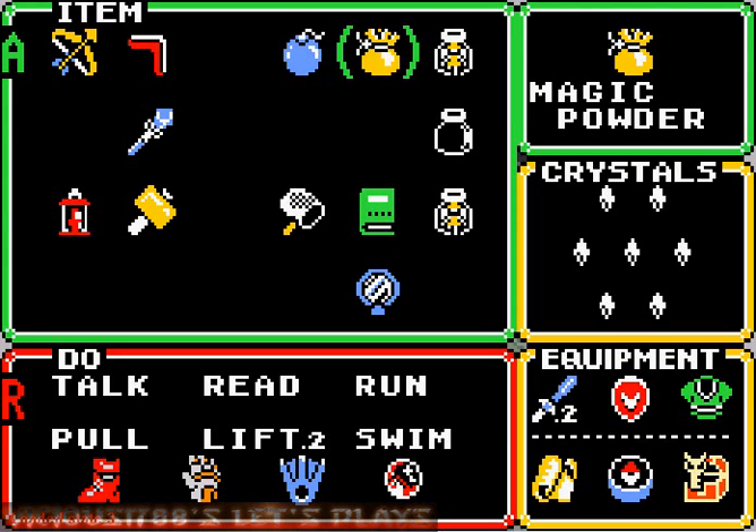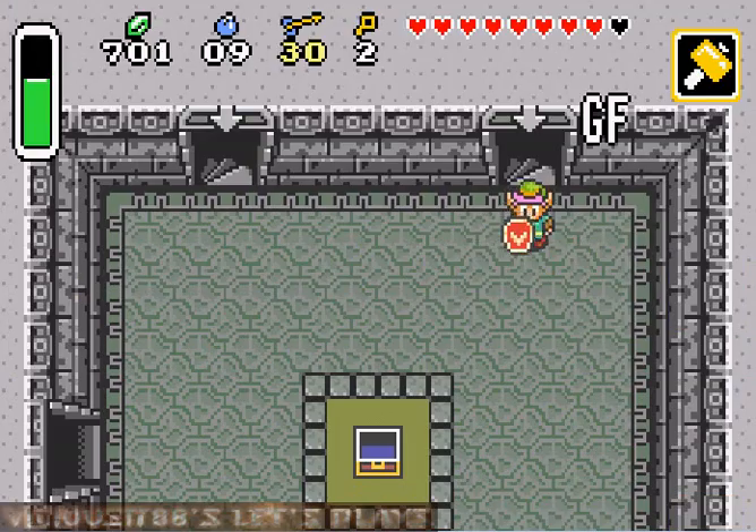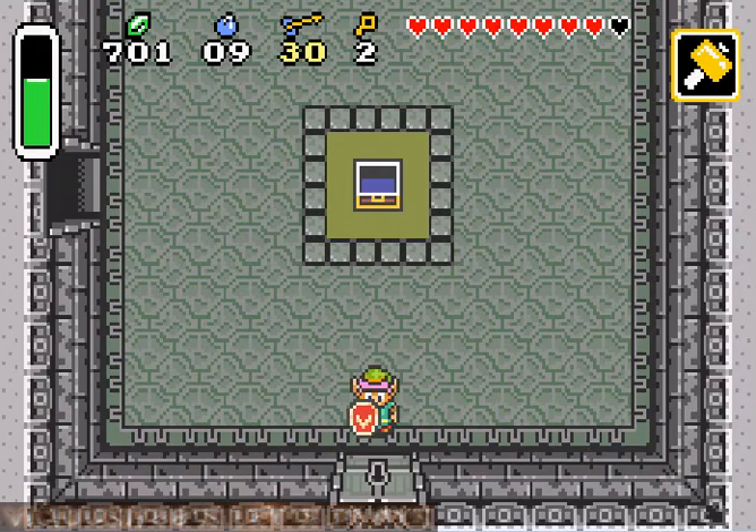Hello everybody, this is Vicious1788, and welcome back to Let's Play Legend of Zelda: A Link to the Past. So last episode we left off having just acquired the magic hammer, which you can see here. Let me click on the screen real fast — there we go, magic hammer — and we left off in this random room.